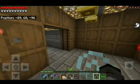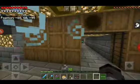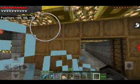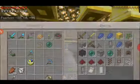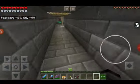Every enderman I've killed so far has held a grass block. Not to say I got one every time, but every enderman I've seen so far has had a grass block. There are my ender pearls — I'm gonna need a lot more.